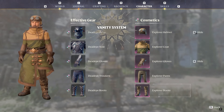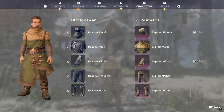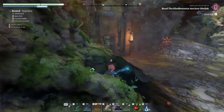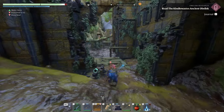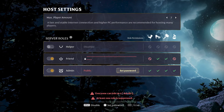Next up, we've got the vanity system, also known as transmog. You can equip certain gear and items to get whatever stats you need, but if you don't like the look of that outfit, you can use this new system to alter its look and appearance. So you can really look like whatever you want, but still rock the stats from the previous items.